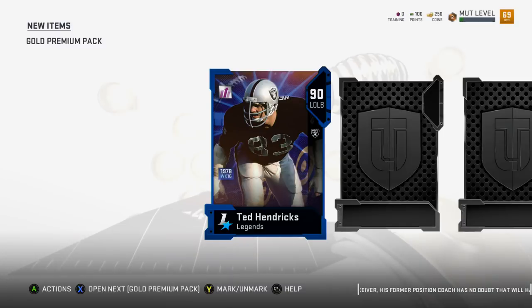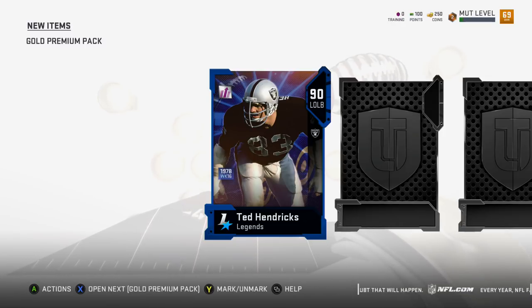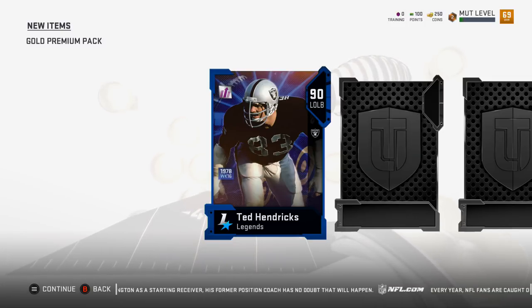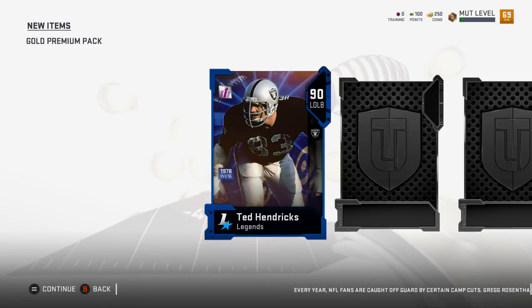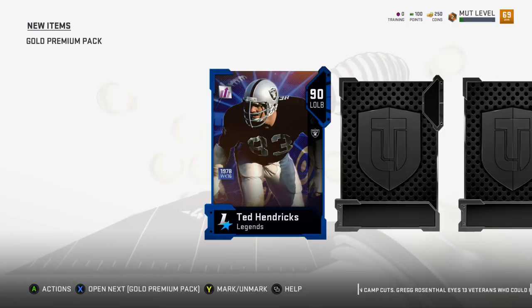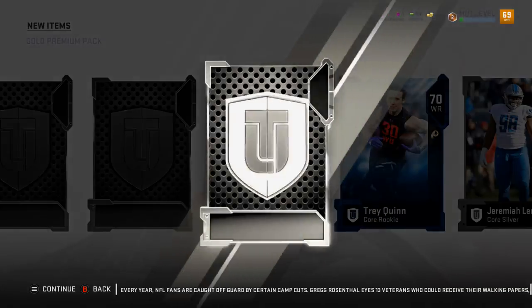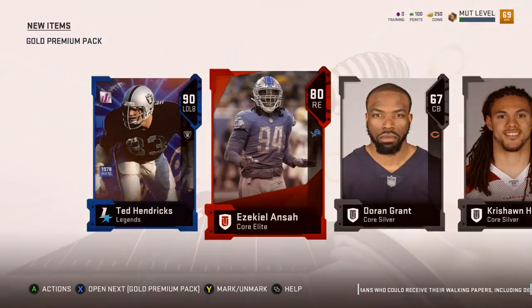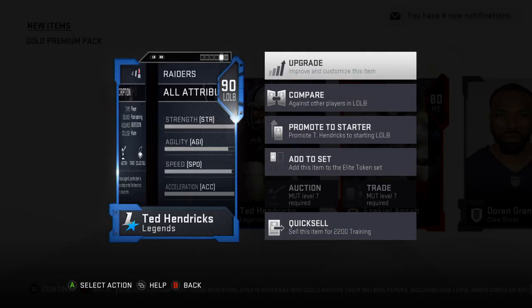We gotta do the quick reveal again. Oh baby, is this a legend? Oh my god - what? What - no, no, no, it's a joke, no! They're drawing me back in. EA is drawing me back in, they know - they give me good stuff, it means I'll probably stick around longer and they'll get more of my money. Alright - Ted Hendrix 90 overall! Another Trey Quinn. Ezekiel Ansa - oh my gosh, this is just next level insane.